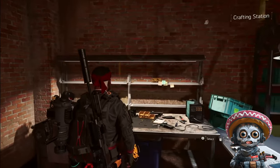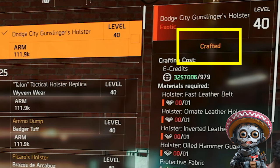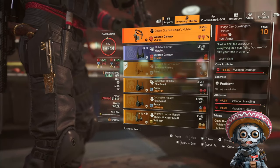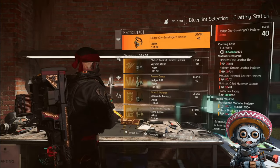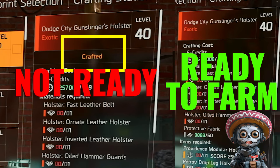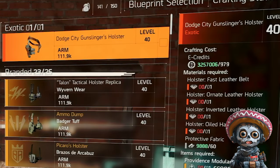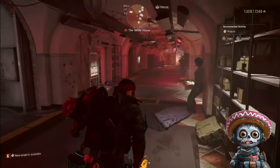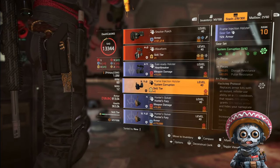If you go back in here, you'll notice I can't craft it again. If you have the holster on your character or in your stash, the project will say you have it crafted and won't be open. But if you move the holster out of your stash onto another character, the project will open again. You don't need two exotic holsters — so each time you craft a new one, deconstruct it for the exotic component. Because I deleted it, it no longer says I have it crafted.